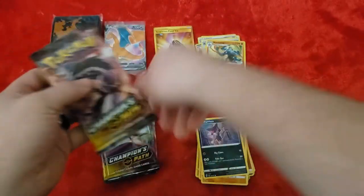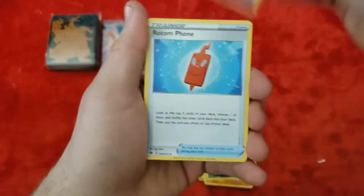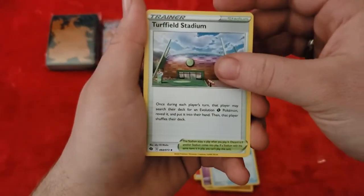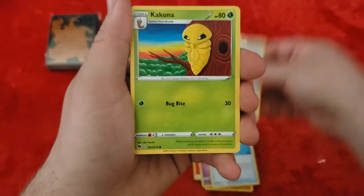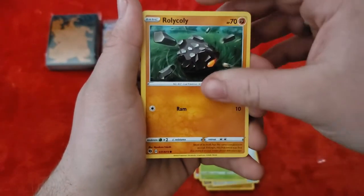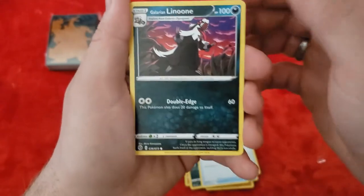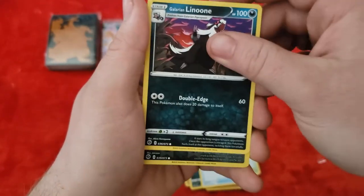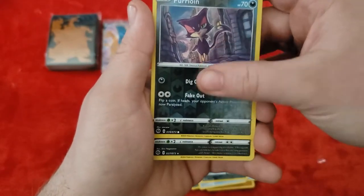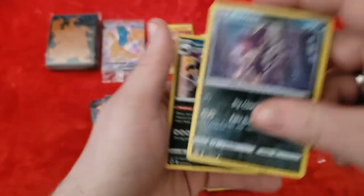Six packs left. Pack four starts with a Fire Energy. Cards include Hatrem — got the full line of that already, don't really want more — Rotom Phone, Turfield Stadium, Kikuna, Rolycoly — I didn't know that was a Pokemon — Trubbish, Potion, Galarian Linoone again. Our Reverse is a Purloin. And our rare is a Galarian Obstagoon, also in Holo. Are they all Holo rares? Might have to look it up.